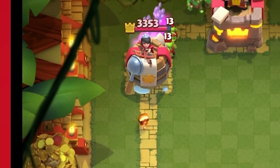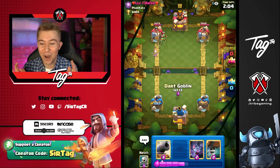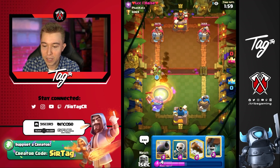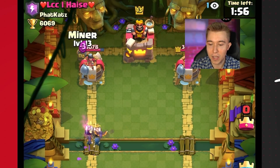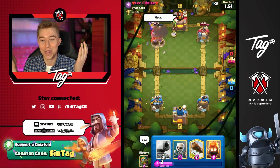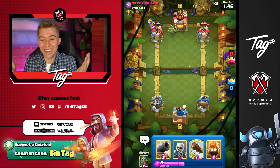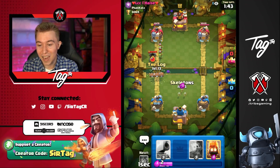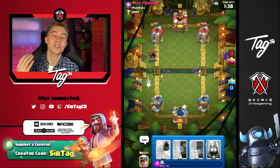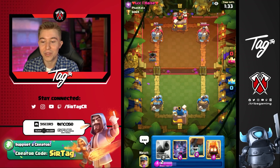We can hit him up with a Fire Spirit Miner push — this is super obnoxious because now he probably has to Log it. I don't think he wants to eat that Fire Spirit sauce. Oh my goodness, it obliterated all the Goblins and got a lot of damage to the tower. That's what we like to see. So we're going to go for Bats, easily go for more Wallbreakers. He's going to Log and then miss, and then the Bats are still alive — the Miner's tanking. Did we just win? I think we just won. He doesn't even want to play the game anymore. So if I take the tower, we're going to win the game — that's all we have to do is just defend right now and we walk with the W.